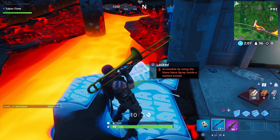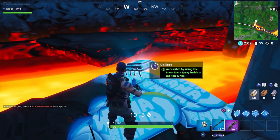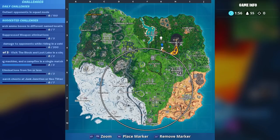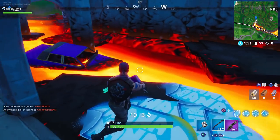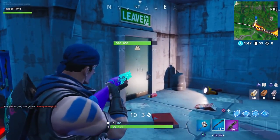The Nana Nana spray comes right up — I didn't have to equip it. Here's the exact location on your mini-map: right next to the molten lava pit, just north of it is the tunnel. You can get in right off the spawn right here, or if you come down through the bunker.